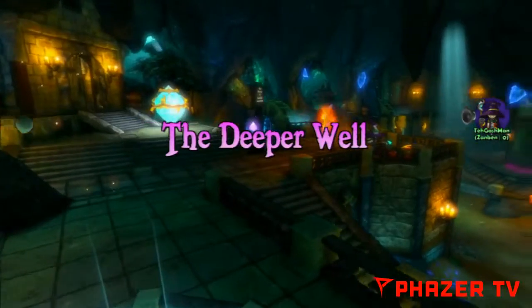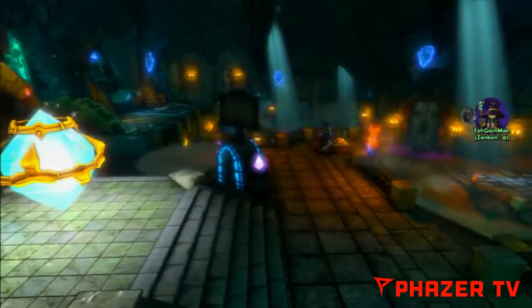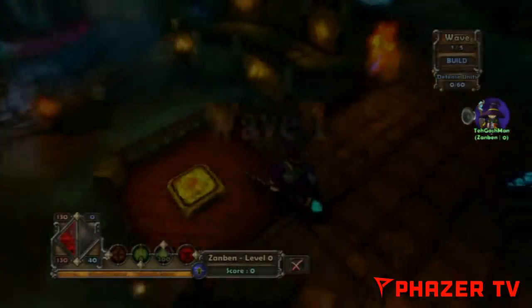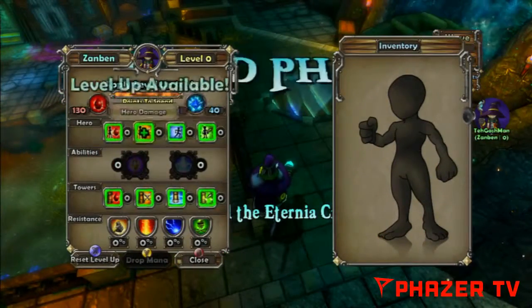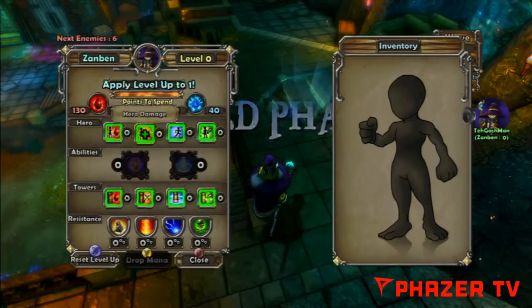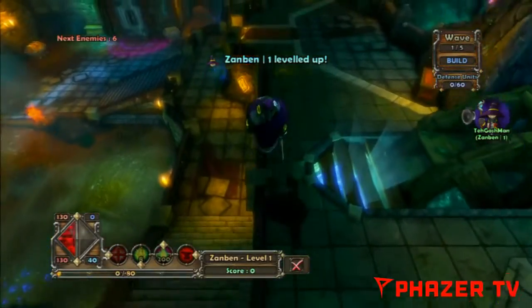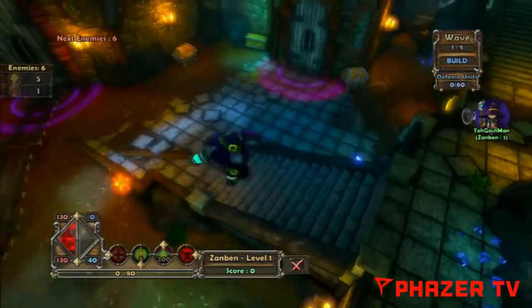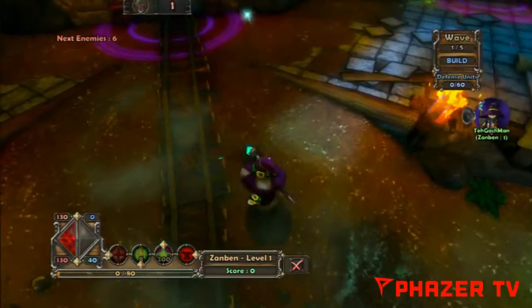So what's this game about? Basically, as you saw in the cutscene there, there were four people: an archer, a mage, a monk, and a squire. This game is an RPG slash tower defense game. Pretty much, you control this player, you shoot stuff, level them up, all sorts.